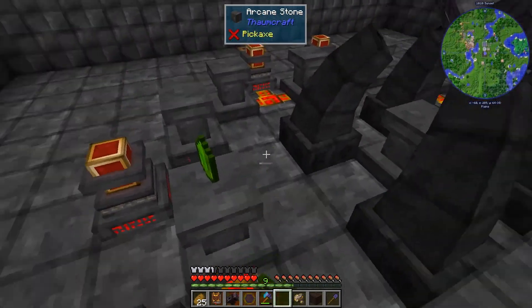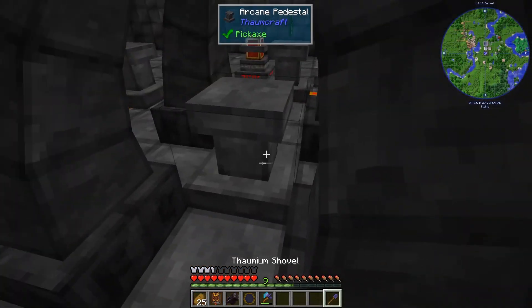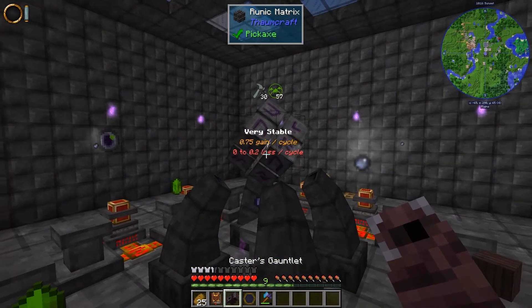Put our Terra Crystals and the Rare Earths, Great Wood Planks, and the Shovel. And start the Infusion.